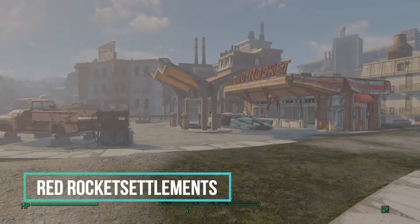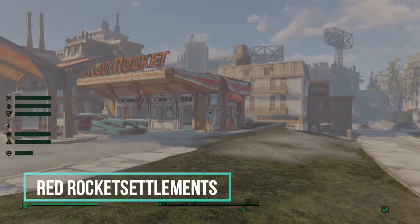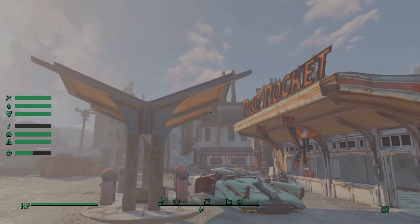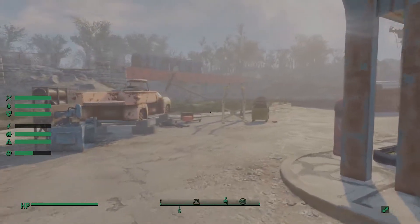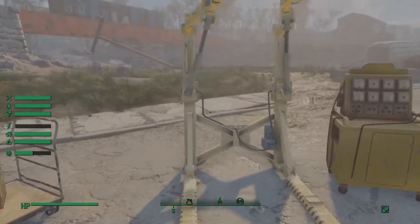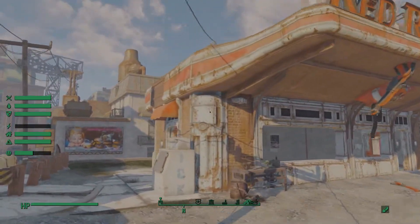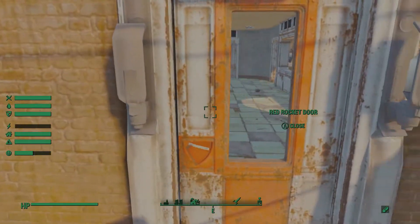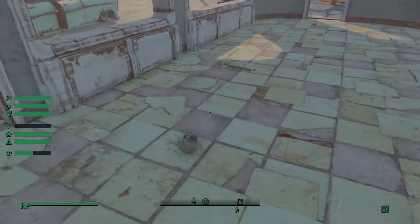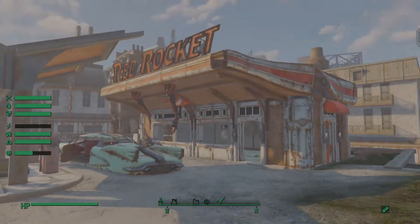Next in my load order is Red Rocket Settlements. This one doesn't necessarily pertain to settlement building but it adds new settlements to my game. I love the base Red Rocket — it's probably one of my favorite spaces to build in just because it's a great theme, and this mod adds a bunch of the Red Rockets you find in the Commonwealth as new settlements. A lot of the debris is moved and it includes a few workbenches so you can get started. I'll probably feature it in one of my upcoming videos.